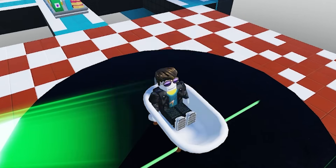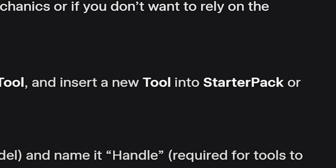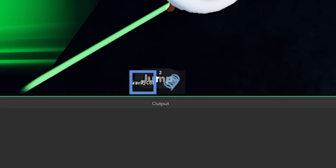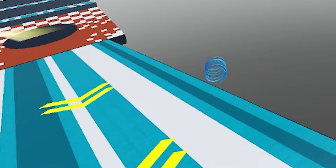Okay, so the overlord ChatGPT said I have to add it to the player's inventory, give it a handle, and a bunch of other stuff. So if I launch it, we should see it on the player's hand. Yeah, that was never going to happen, was it?